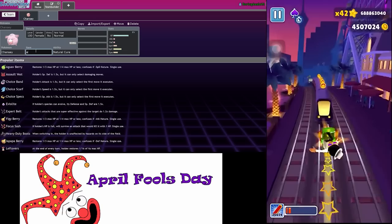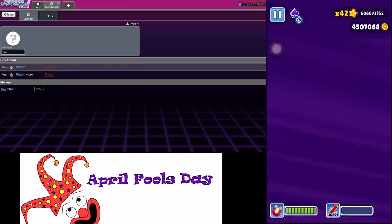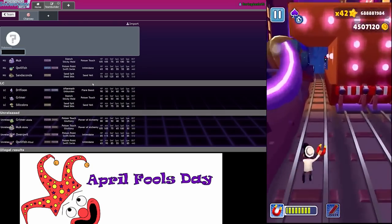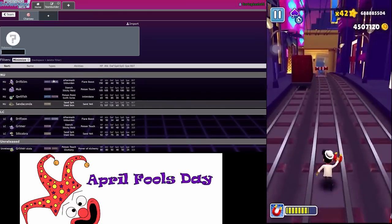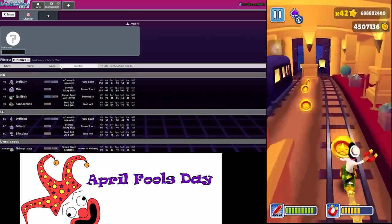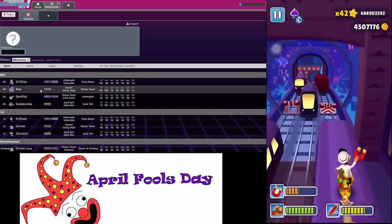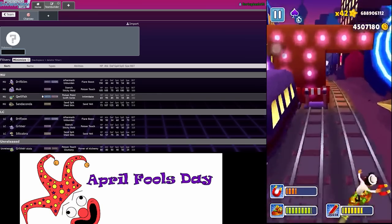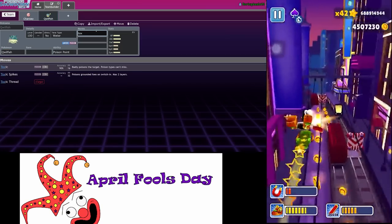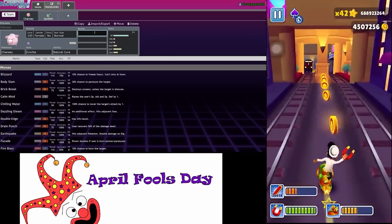Let's put Eviolite on this guy, and we also need to find a mon that has Minimize. Who has Minimize in this game? Leave a like and subscribe if you enjoyed the video. We need like a slow Minimize user, and we need to make sure these two are like immediately after each other. I think Quillfish is actually going to be the play because it also gets us Intimidate and Toxic Spikes.